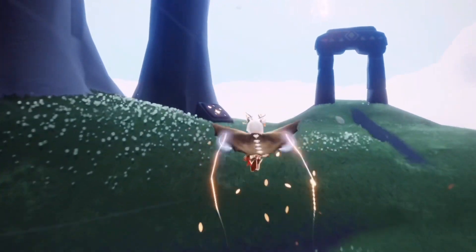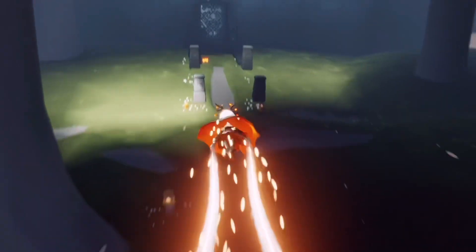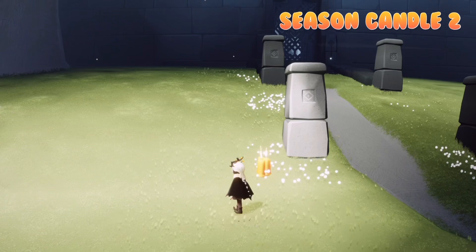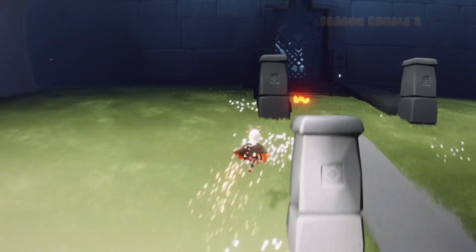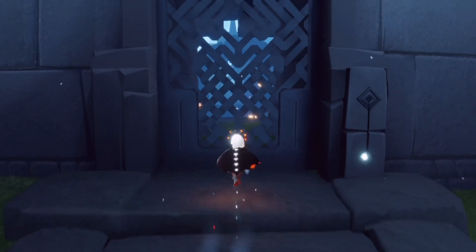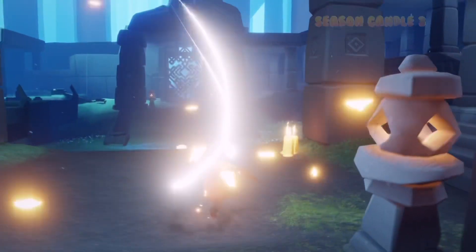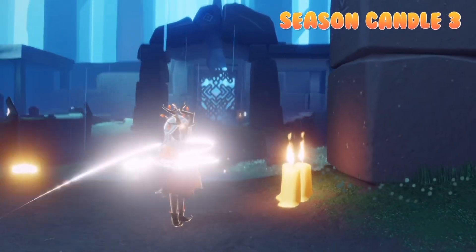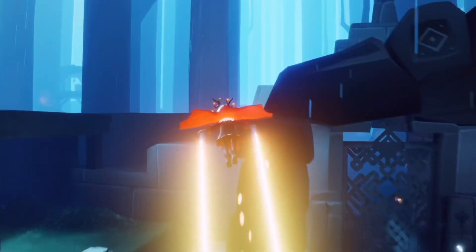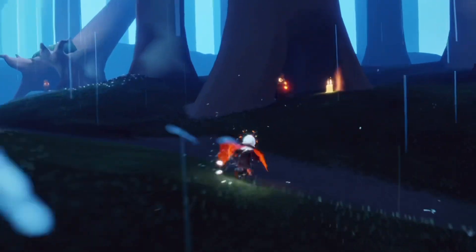Collecting all four of these will give us one full seasonal candle. Our second seasonal candle bundle can be found right here, just in front of the first gate. The next one can be found just past this first gate, so we're going to fly through the hole and the candle will be right here. For our last candle bundle, we're just going to fly over — you can also go through the gate as well — and it will be immediately past the gate right here.